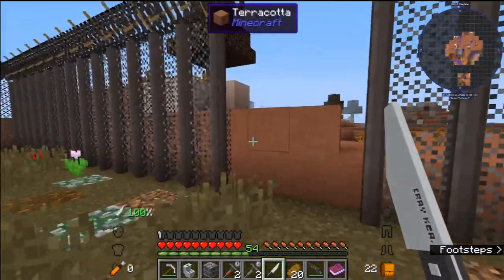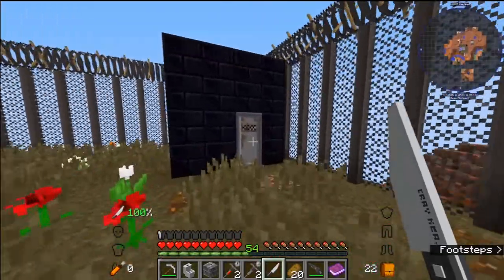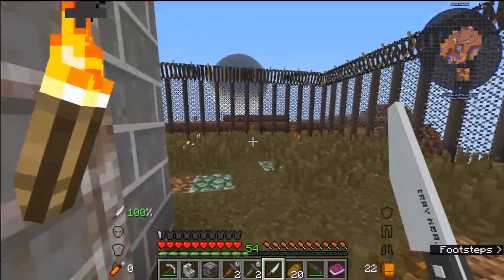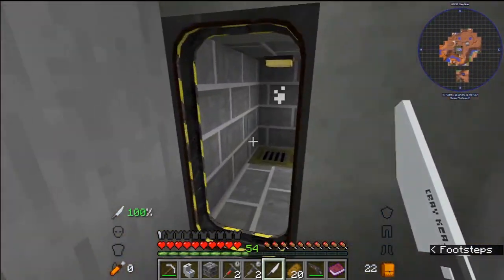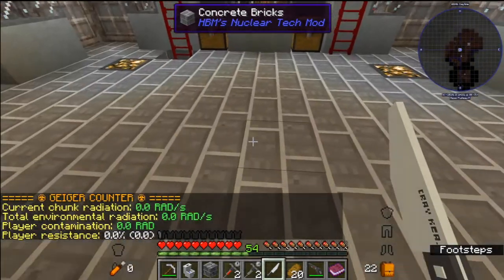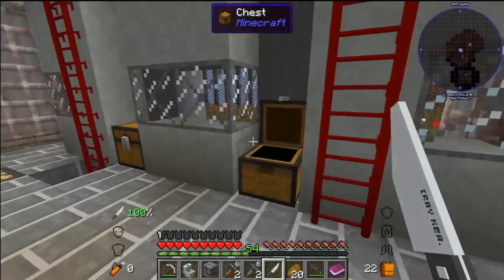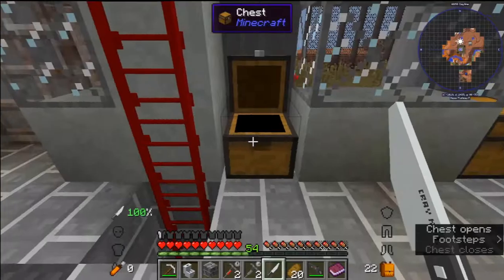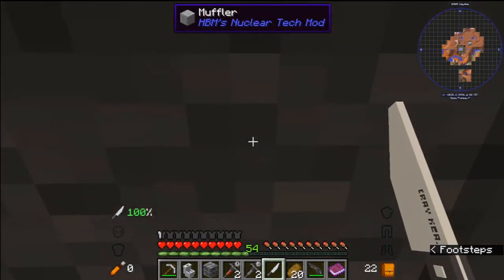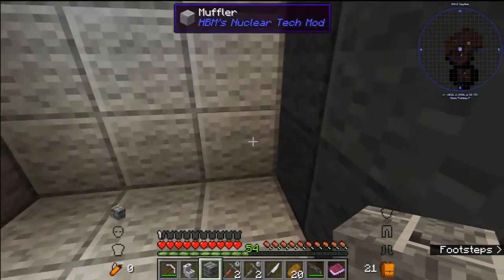This is a nice-looking base, honestly — it looks like some sort of government facility. Is this another bathroom? Looks like a shed or something. That moon looks really close, it's a bit concerning. That's a very solid decontamination area. We got MOX fuel — that means there's a freaking reactor around here somewhere, probably down here maybe. Wait, this was the room we were just in — that's great.